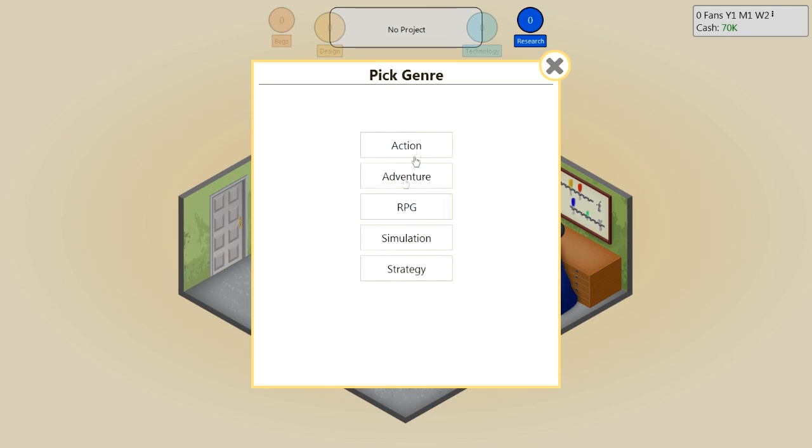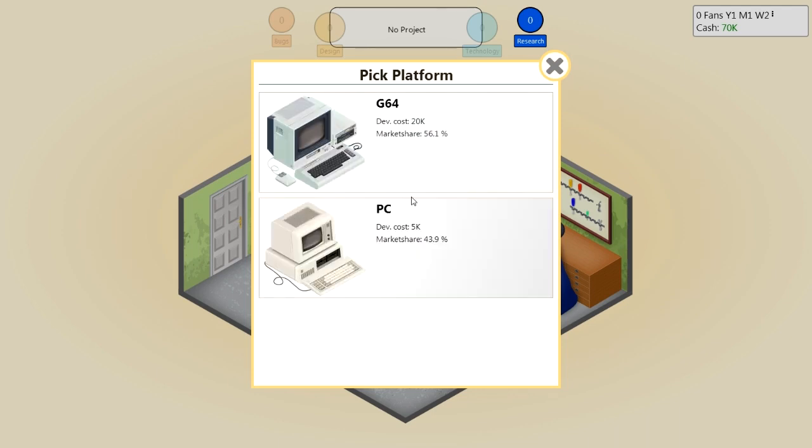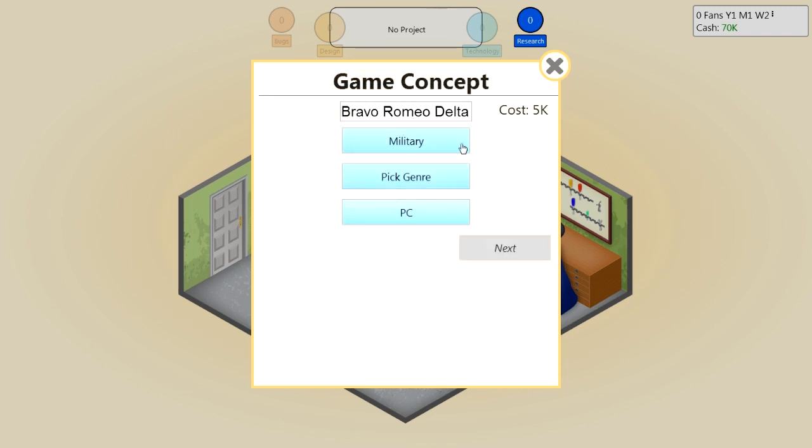Some combinations go better with certain genres than others. But for military, I think simulation would be a good fit. Then you can choose what platform you want to develop for — either the G64 or the PC. The G64 has a larger market share, but it also has four times the development cost, so I'm not sure it's worth it. The G64, I'm sure, stands for the Commodore 64. So let's just go with a PC game.